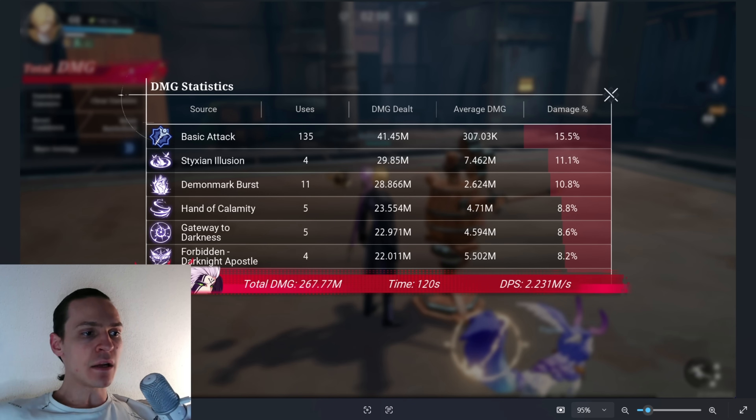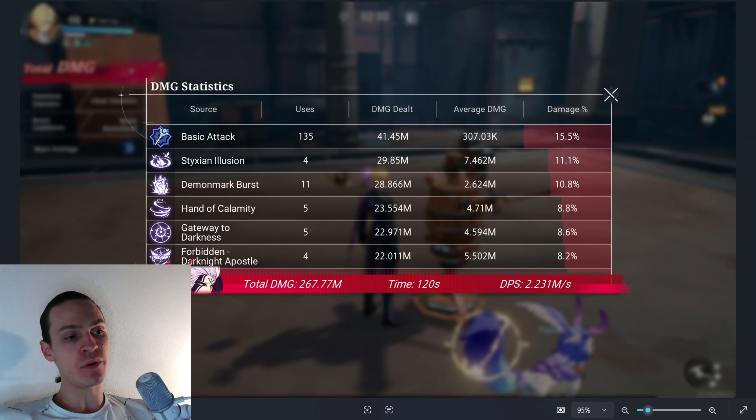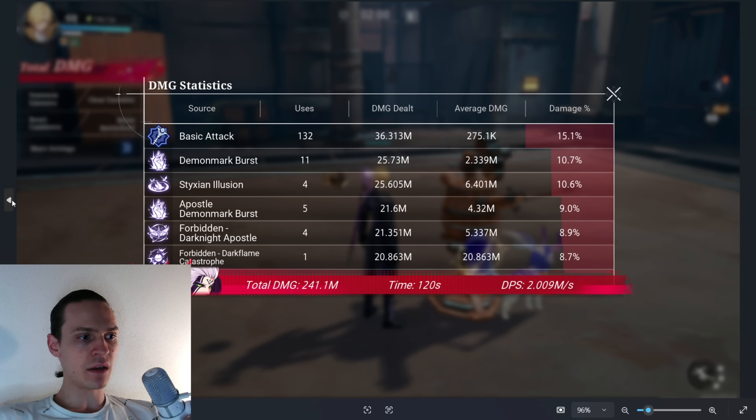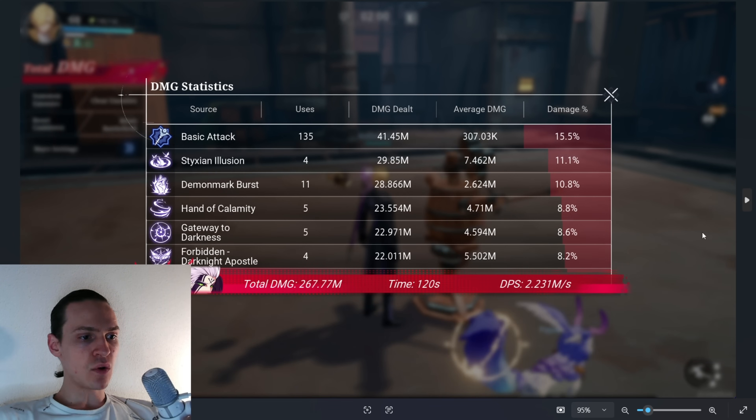I decided: what if I bring my crit rate to 100%? That's possible to do in the training ground where I can adjust my stats. I brought my crit rate to 100% and as you can see the results increased by a lot — 267.77 million damage in two minutes with DPS at 2.2 million per second. That's a huge improvement because the previous run was 241.1 million, so we basically increased damage output by 26 million. I only changed the crit rate to 100% and nothing else.